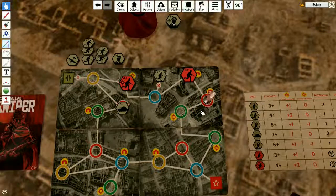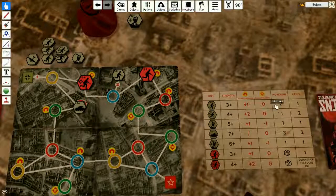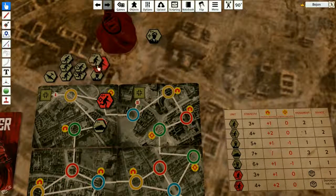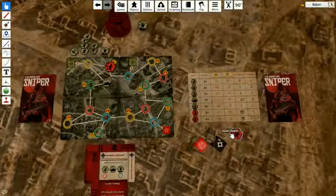The closest red point is this one here. Soldiers move two spaces — one, two — and he's gonna be on top of our ally soldier, so they're gonna kill each other out. I lost my ally.